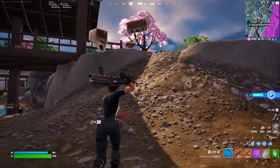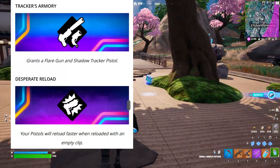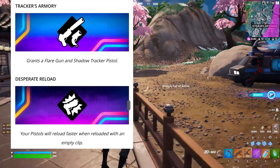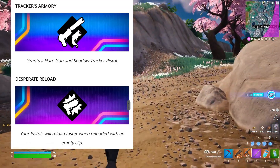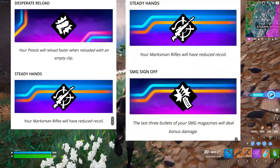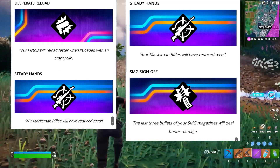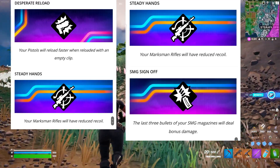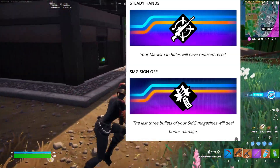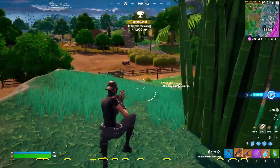We also have some new augments that have been updated, which I'm pretty sure are in-game — you just have to unlock them to see them. We have Tracker's Armory, which grants a flare gun and a shadow tracker pistol. There's also Desperate Reload, where your pistols reload faster when reloaded with an empty clip. Another one is Steady Hands, where your marksman rifles have reduced recoil. And finally, SMG Sign Off, where the last three bullets of your SMG deal bonus damage — that can actually come in clutch.